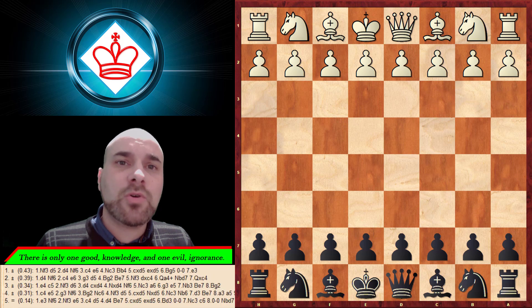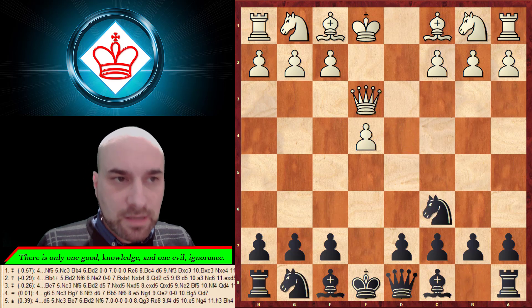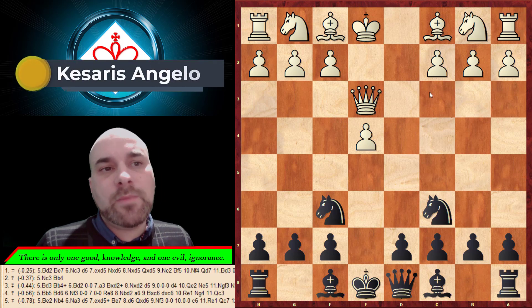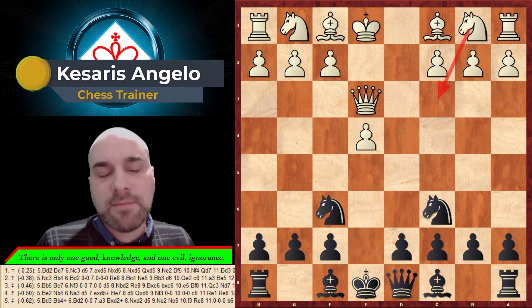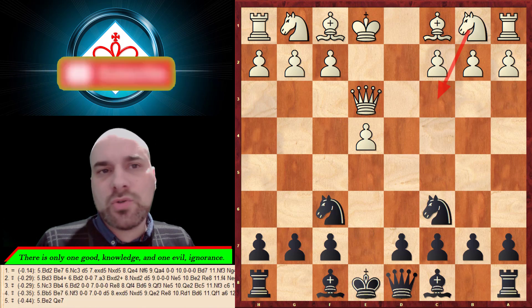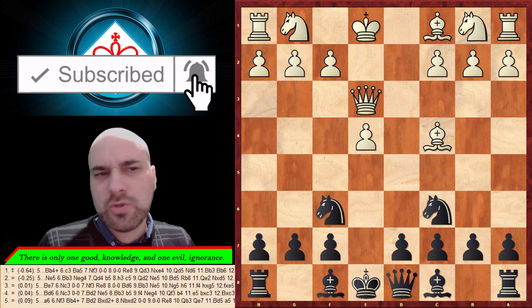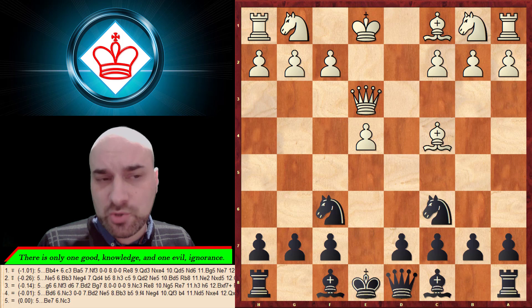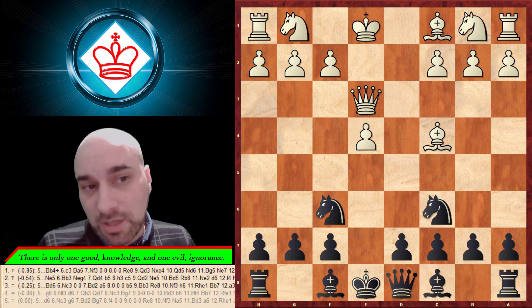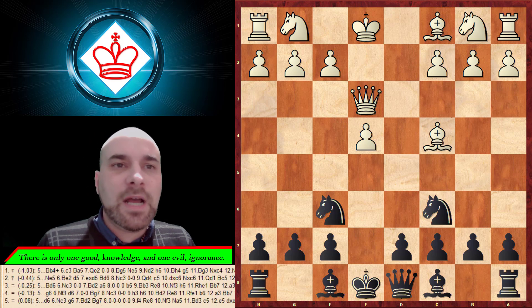Moving forward — after these moves and knight f6 we reach the main line, where white is not developing the knight to c3. We'll examine that in the next video. But he can choose something else — I added this move; not many players play it, but a lot of YouTubers like to show it because it contains a trap.